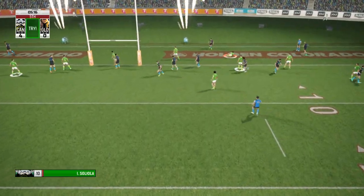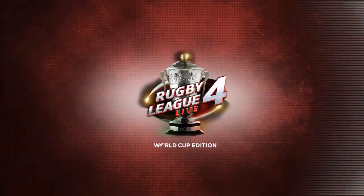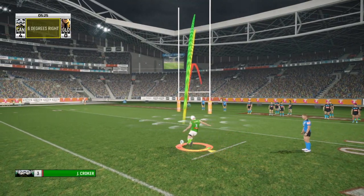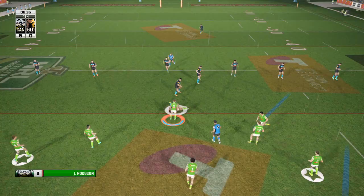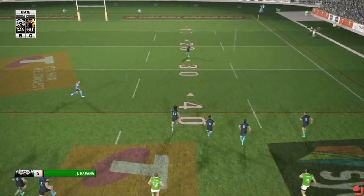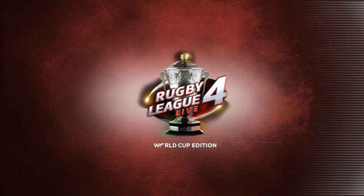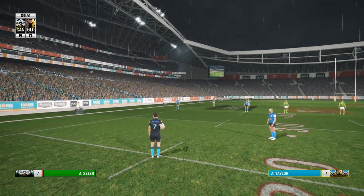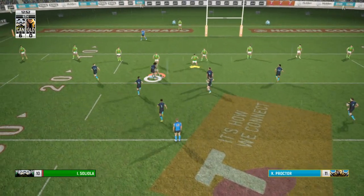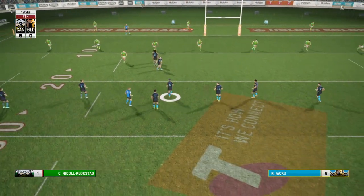Josh Hodgson straight off the game throws the ball back to Soliola - and Soliola scores an absolute screamer of a try! Hodgson out of dummy half, little grubber in behind. I wasn't really thinking try at that stage, just put a little pressure on the Gold Coast defense. Found some room, broke a tackle, little chip and chase, and then to top it off a little pass back - a beautiful flick ball to Soliola, getting reward for effort.